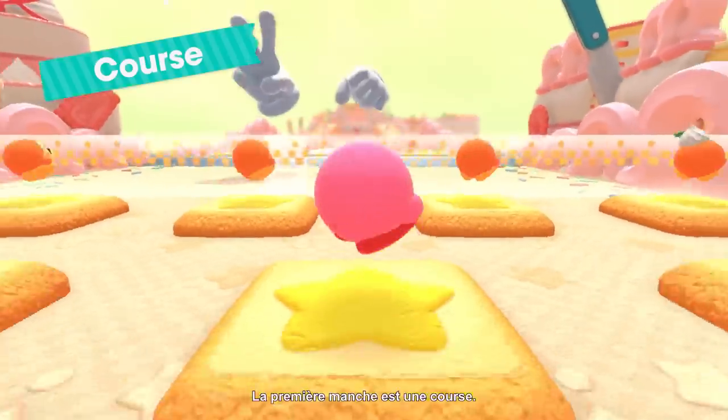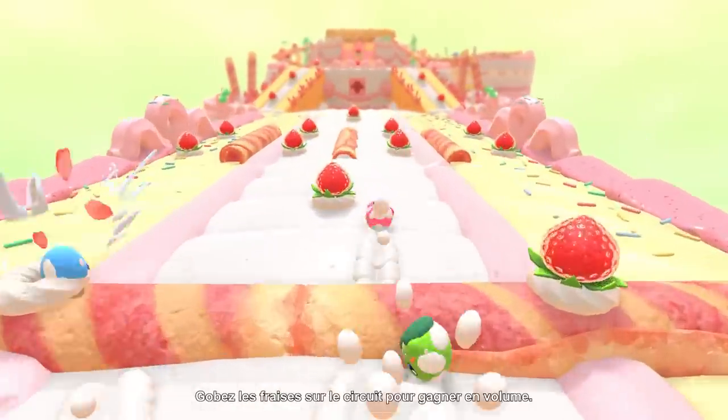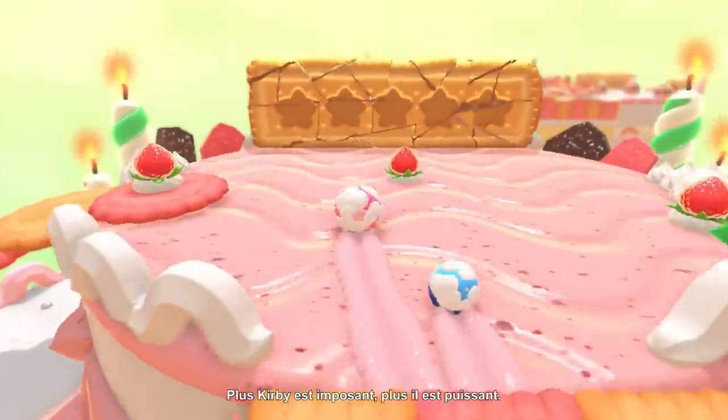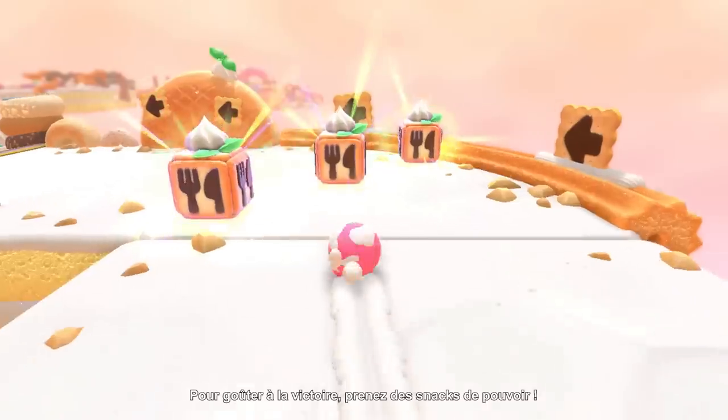The first game type is Race. Eat strawberries scattered throughout the stage and Kirby will grow. The bigger your Kirby is, the more strength you'll have.